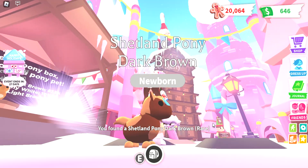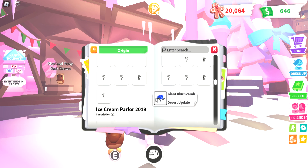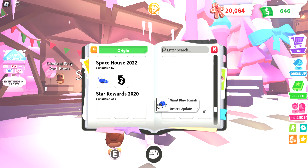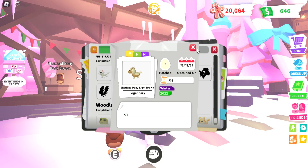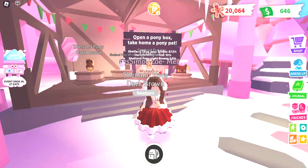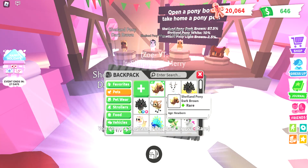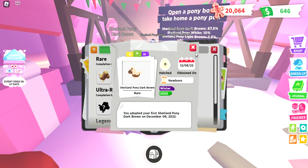Okay I'm opening one — oh my goodness, I found the dark one! That is so adorable, guys. I should go see how they're going to look in neon, because I think they're so cute. Looking them up: the light brown is legendary and the white one is ultra rare. I really like the white one honestly. I think I'm going to give two away as a giveaway prize for my Christmas party maybe. I got another Shetland dark brown. Let me go ahead and see what the neon looks like — super cute!